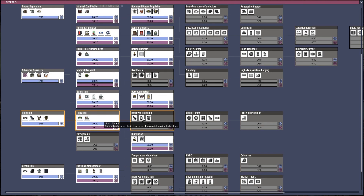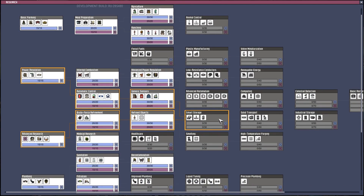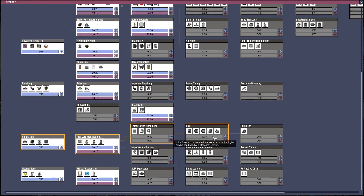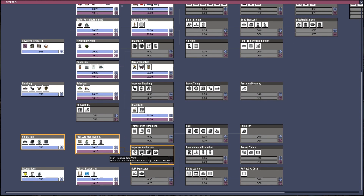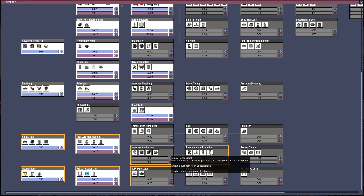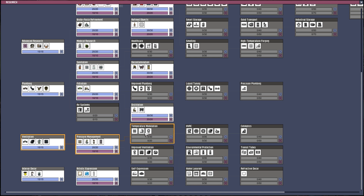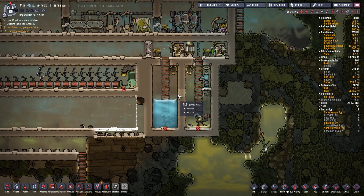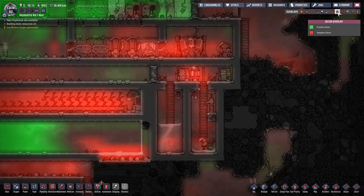We can do improved plumbing. Hydro sensor — it becomes active or on standby when liquid enters the chosen range, that's interesting. Advanced automation, smart storage, smelting, HVAC, and temperature modulation. I want a type of HVAC — I want the hydro cooler. There it is, liquid tuning — same place where the tepidizer is. I'll go with liquid tuning and get that improved plumbing as well. Then maybe I could have these automated too, so when the water gets to a certain fullness it starts pumping out water the way we want it to. I don't know how anything works.